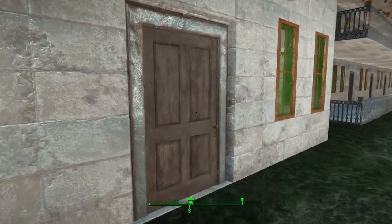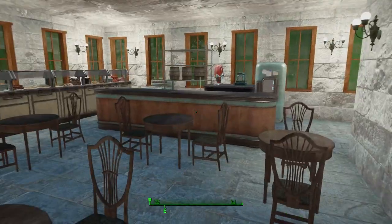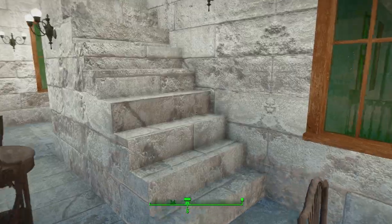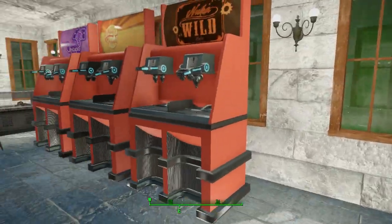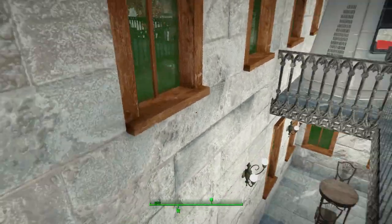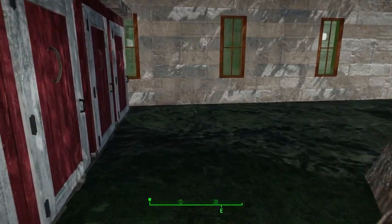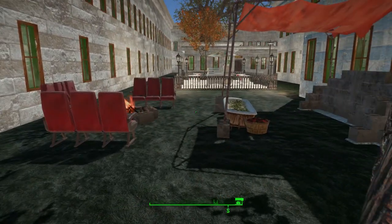Here we have a restaurant if you want to come grab something to eat. Down here you have all your buffets. If you go upstairs, you've got the drink machines and some more buffets and tables. And of course, when you get those traders that come in, you've got to have a little spot for the traders.